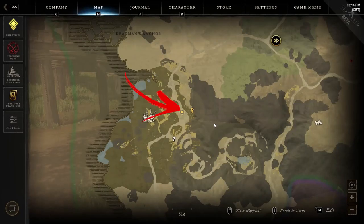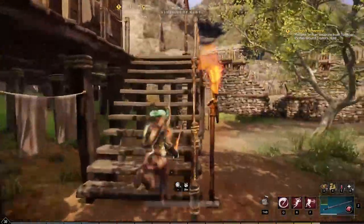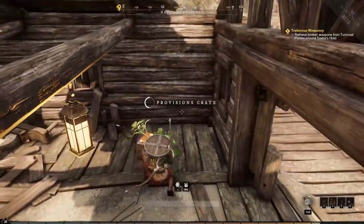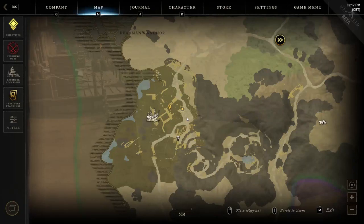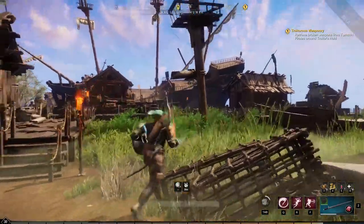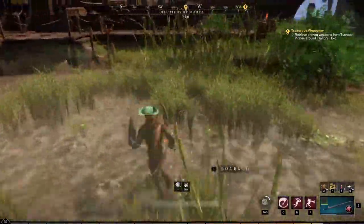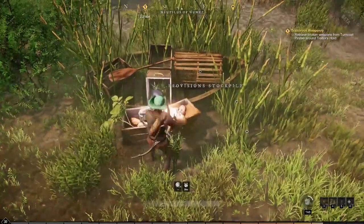The twenty-fourth location is close to the previous one, but this time you have to get slightly lower on the map, where you will find another platform you can get on top of using a staircase. This will allow you to get inside a storage building that holds the provision crate in the right corner. The twenty-fifth is still in the same location, but this time on the left side of the road and close to the location icon. Here you will find a little swamp area with a mast sticking out from the ground, and behind it you can find the provision stockpile near a boat hidden in the grass.